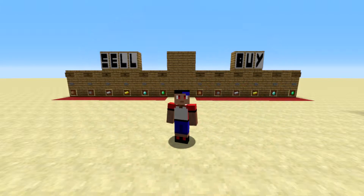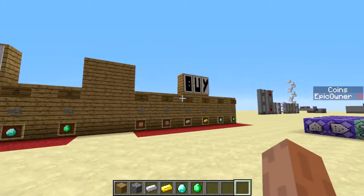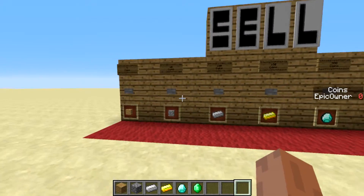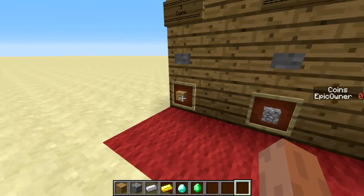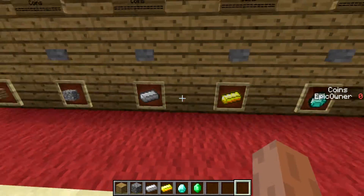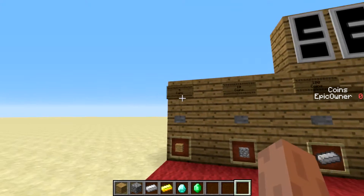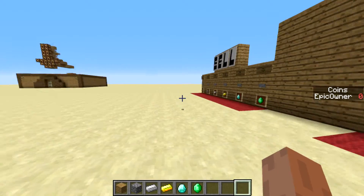What is up guys, it is Epic Owner back with another Minecraft video. In this video I'm going to show you a little creation I made called currency in Minecraft. It's basically like coins and you can buy and sell stuff — like planks, cobblestone, iron, gold, diamond, and emerald. Each has its own value, and yeah, it's pretty simple.